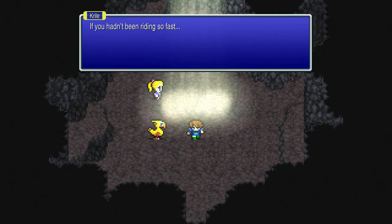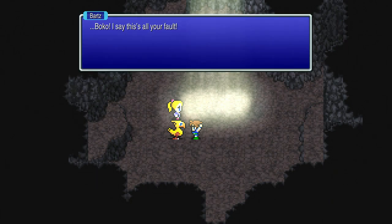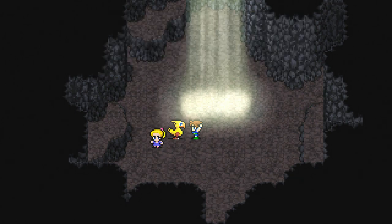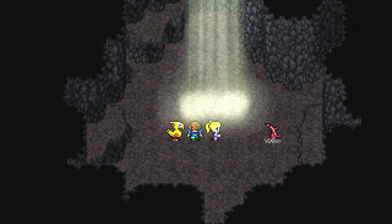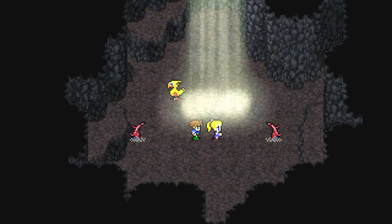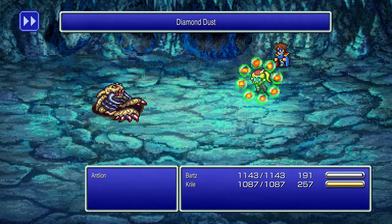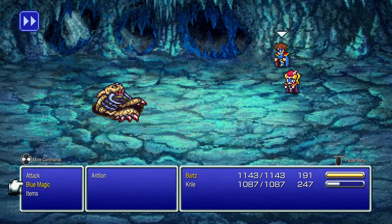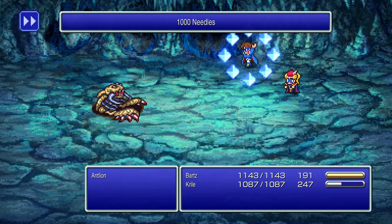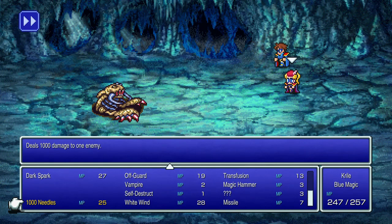Barts falls off Boko due to riding too fast, leading to an argument. Then an antlion appears — a returning enemy from many other Final Fantasy games. Use some magic for extra damage (Diamond Dust works well), then attack it with Thousand Needles. With two blue mages, you can use Thousand Needles with both characters and pummel it until it's dead. Pretty easy boss fight.